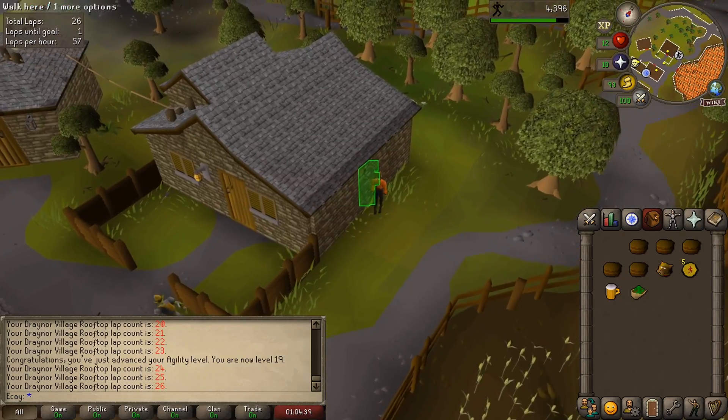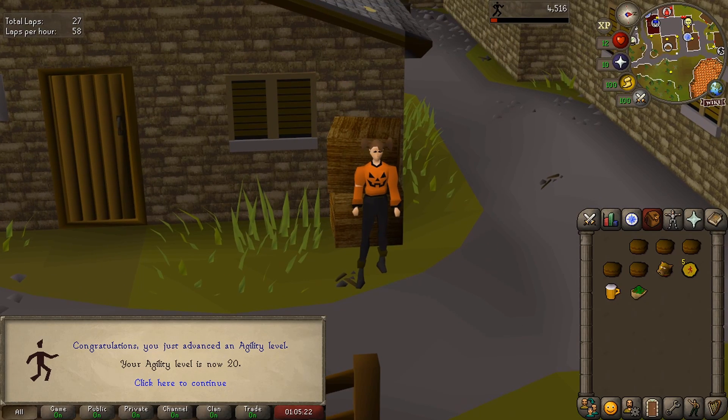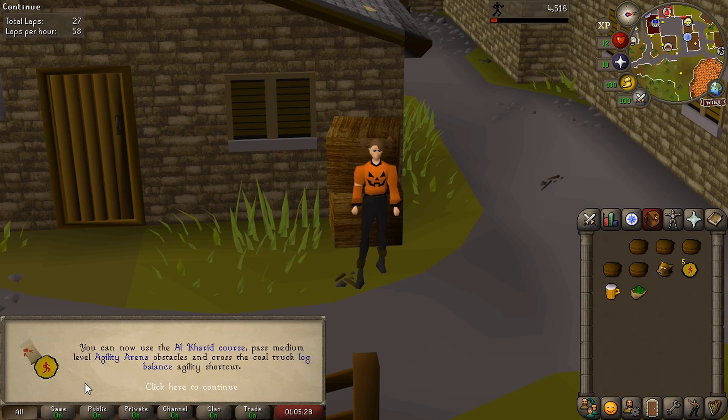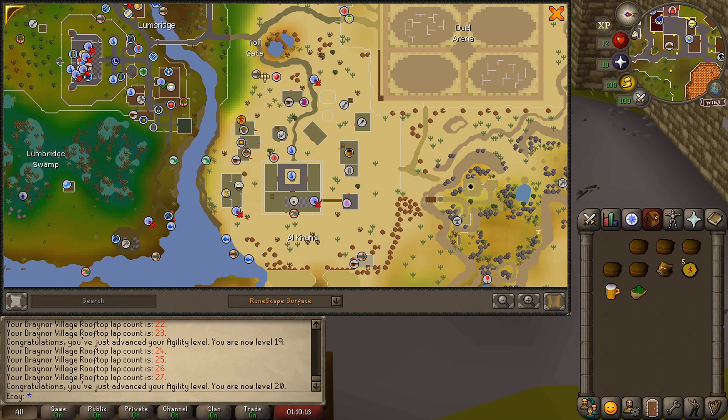Final lap and there it is — level 20! Now we're moving on to the Al Kharid rooftop course. You can now use the Al Kharid course, pass medium level agility arena obstacles, and cross the coal truck log balance agility shortcut.